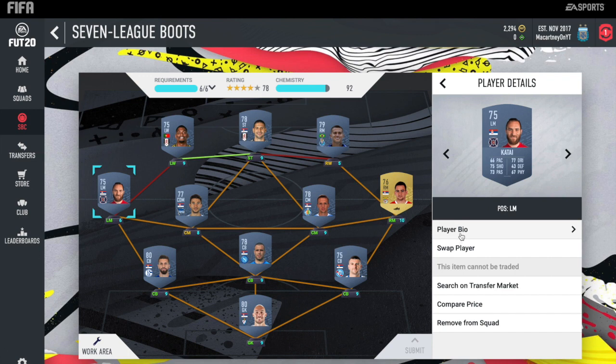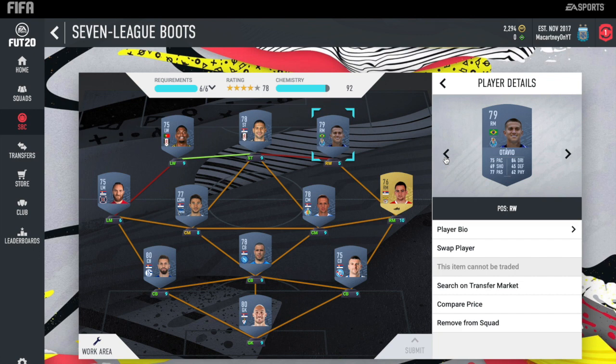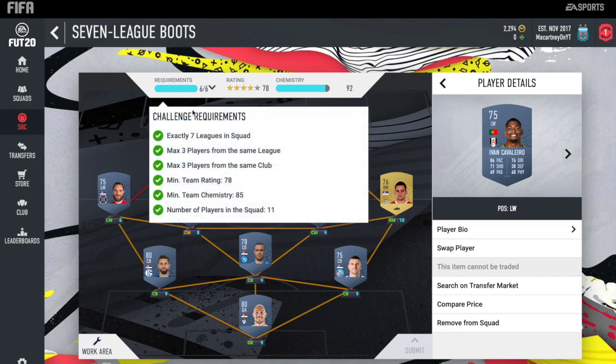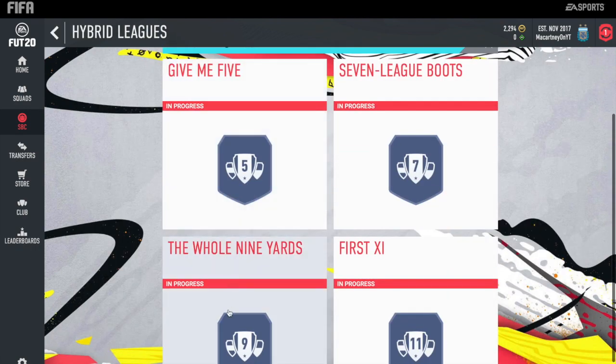Then another Maximovic at centre-mid — this one is Nemanja Maximovic. Then Katai at left mid, Alexander Katai. At right winger, Ottavio. Then Mitrovic up front — the Fulham Mitrovic, of course. And Ivan Cavaleiro who also plays for Fulham, getting the strong link into Mitrovic. Again, fairly simple and quite a cheap squad — all gold as required. It does meet the requirements, no loyalty needed.